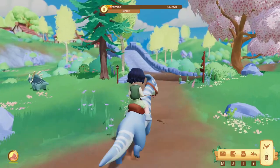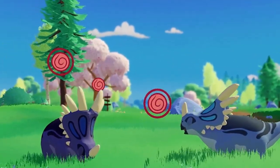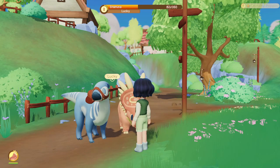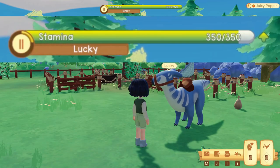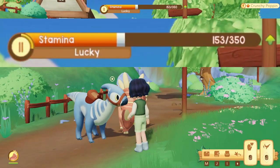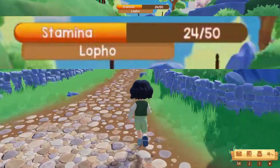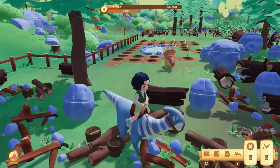Tip number 1: Save Stamina! Stamina in Paleopines is only recoverable by sleeping, or if it's a dinosaur, by feeding a Poppin. Note that every dinosaur will have a desired flavor of Poppin. Feeding your dino friend its desired Poppin will completely replenish the stamina, or else an undesired Poppin will still give stamina but won't be as effective. It's far more valuable to use the stamina at the start to farm or use the dinosaur's ability, which we'll get to later.